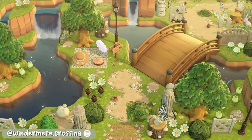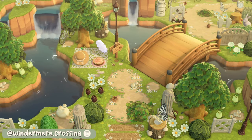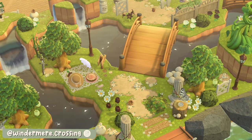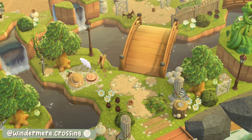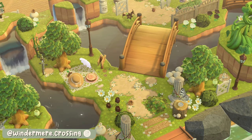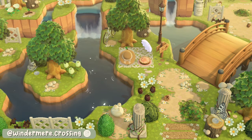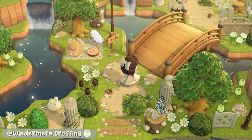Windermere Crossing, aka Jess, has done a wonderful entrance on her vintage inspired island. The space between her resident services and the airport is not actually that big but she has managed to cram so much in here. Over on the left you will see some waterfalls leading into a good shaped pond, and there's a tree in the middle which is a really nice touch with some nice details around that too.